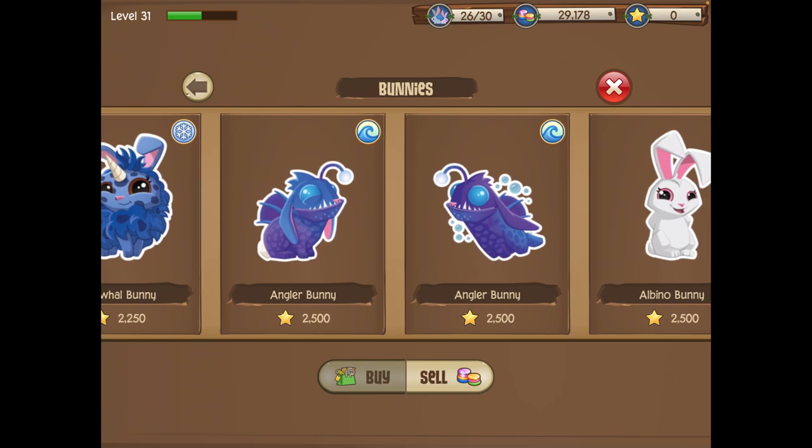The next one we're going to showcase is the angler bunny. The angler bunny also sells for 50,000 gems — I've just checked and confirmed that.